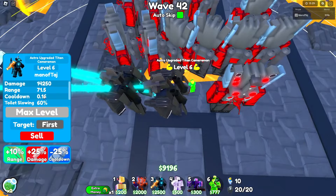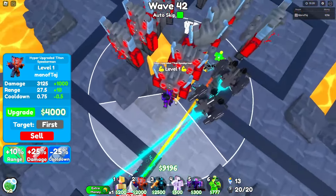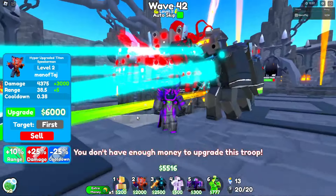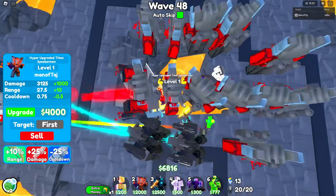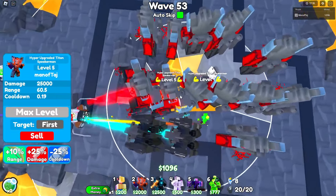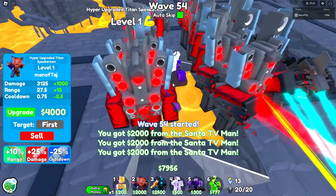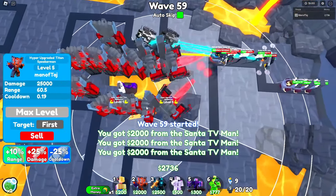By about wave 42, max out this Astro. Then start maxing out the front hyper. On wave 48, max out the first hyper and start working on the next one. By wave 53, max out your second hyper. Start on the corner one — by wave 59 you can max out your third hyper.